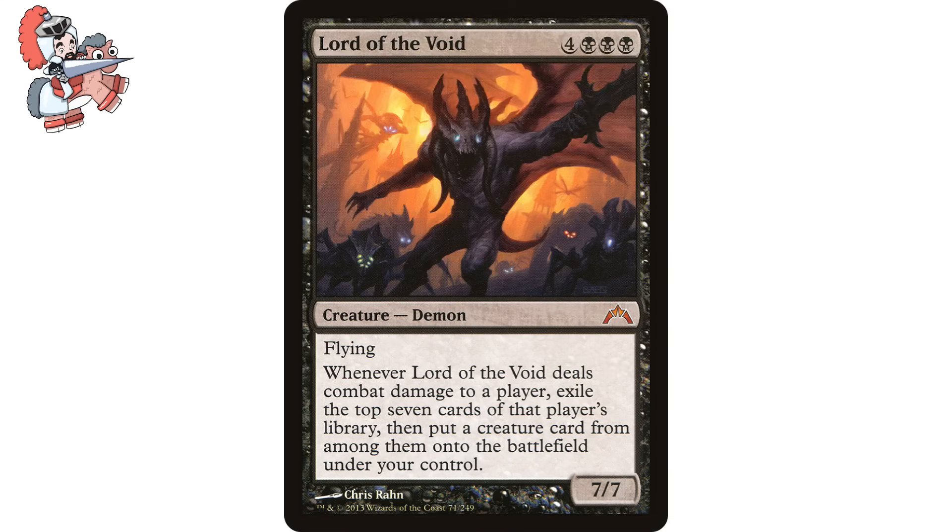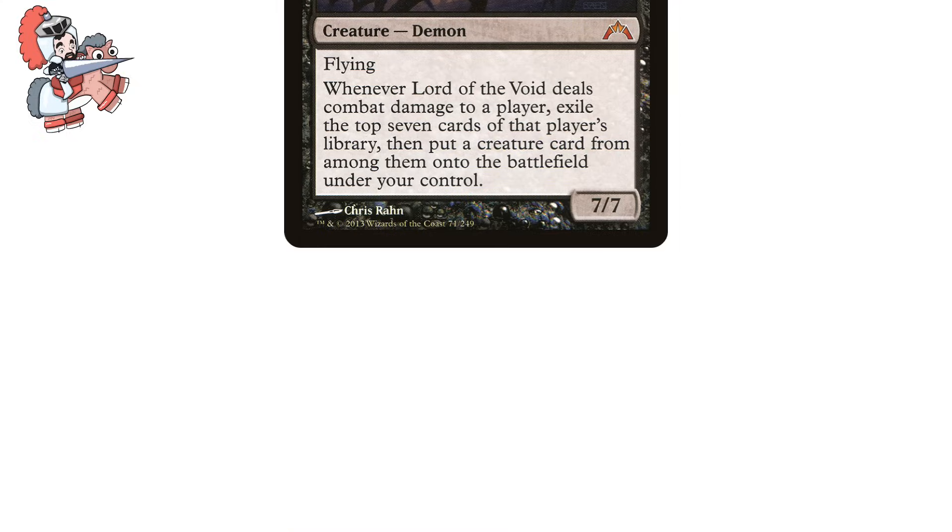Our first card up today is Lord of the Void — four black, black, black creature demon. This one is from Gatecrash. It has flying, and whenever Lord of the Void deals combat damage to a player, exile the top seven cards of that player's library, then put a creature card from among them onto the battlefield under your control. And it's a 7/7.